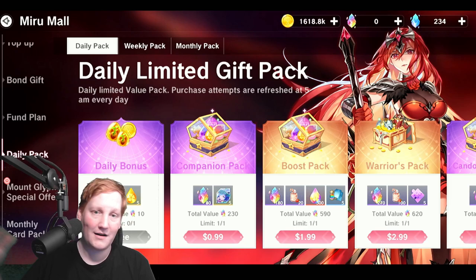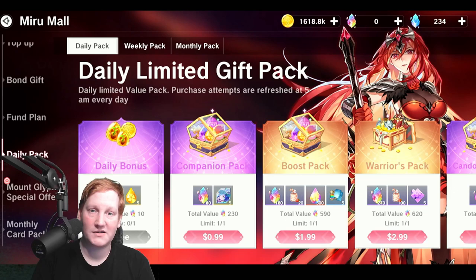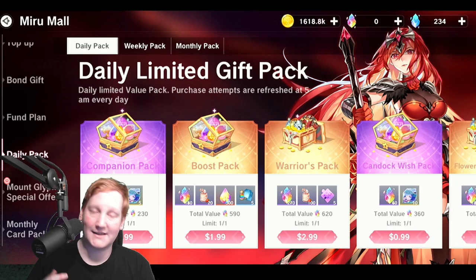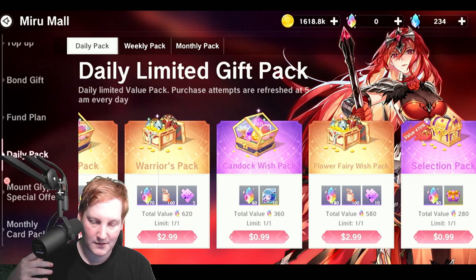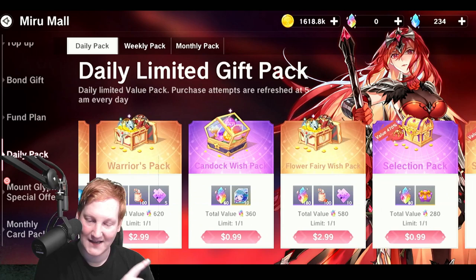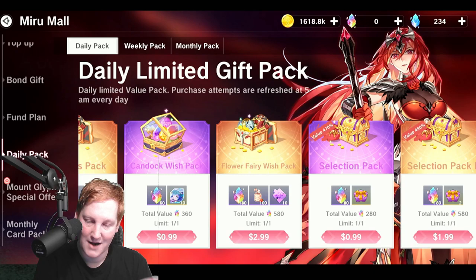The daily gift pack gives a free one each day. If you're willing to do this daily — that's 12 purchases — you can get a Candoc for 12 dollars, and that's one of the best packs here because you know exactly what you're getting rather than a gacha roll. That's a guaranteed summon. Twelve dollars over 12 days for a Candoc plus some Kabbalah. The boost pack is a little bit of everything. The warrior pack isn't really worth it. The Candoc wish pack is essentially double, which seems to be new, so if you were getting the other one this one is obviously better.